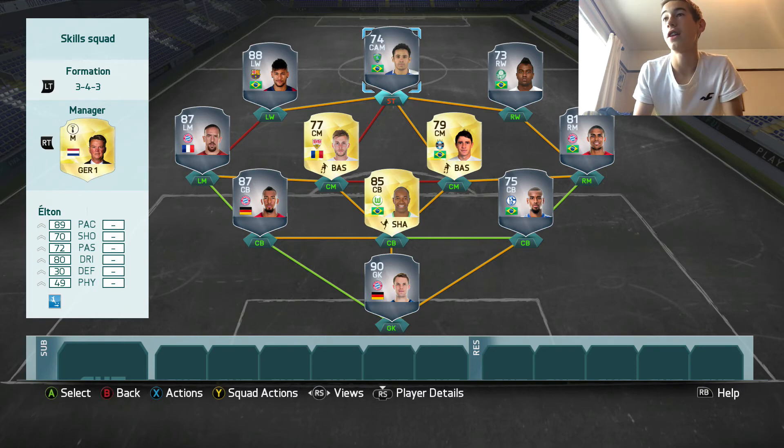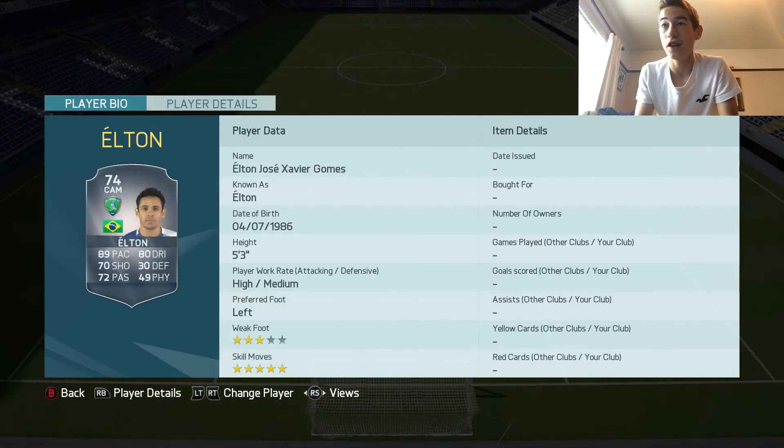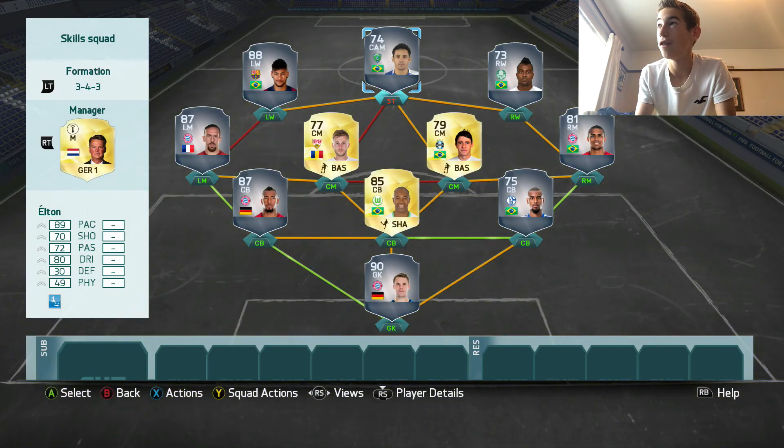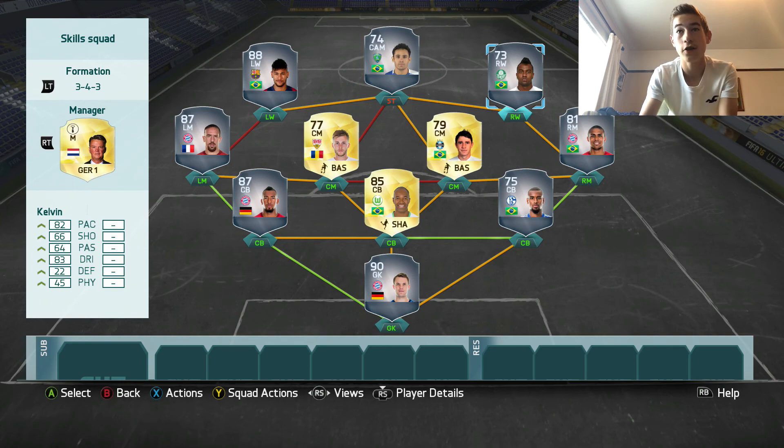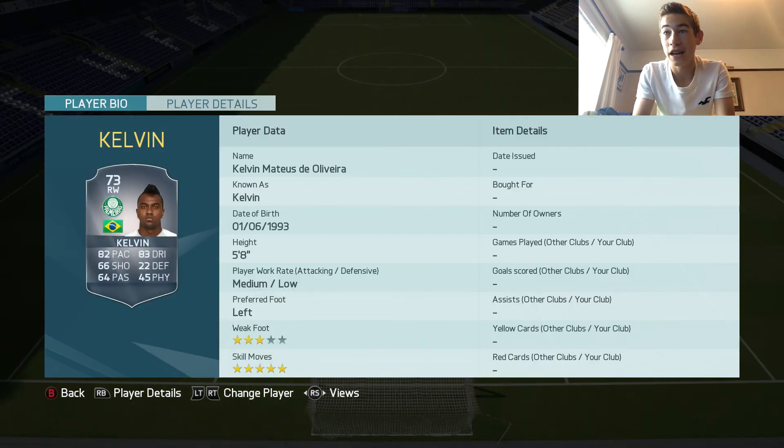So we go in the striker position with Elton. You don't need to worry about his height when you're focusing purely on building your team for skill. 5 star skills, 89 pace, 80 dribbling — a very good player, and very underrated actually. He plays like an 85 rated player. And for the Brazilian links up top, we also go Kelvin: 82 pace, 83 dribbling, and 5 star skills again.